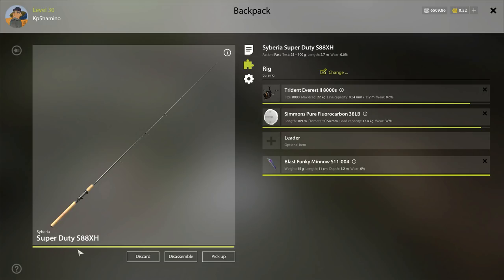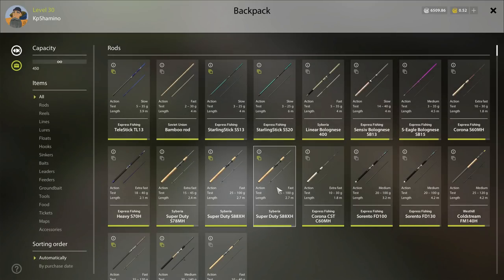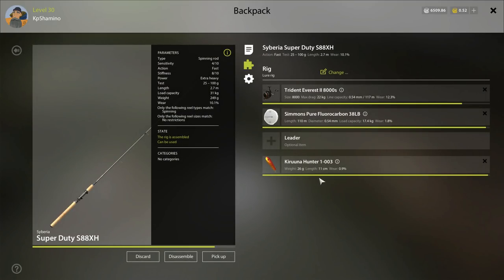For the line I use Super Duty at 31kg — it's not really needed but if it's more than your reel you'll be okay. My other setup is the same but with Hunter 1003, which is very good for the Savant route. This color works really well every day — it's a very good overall lure.